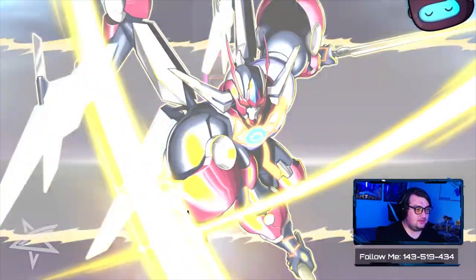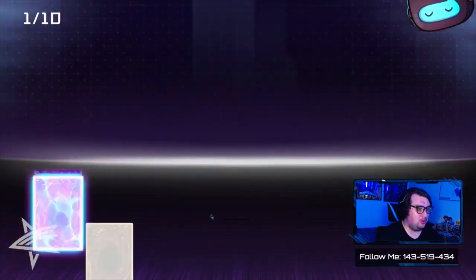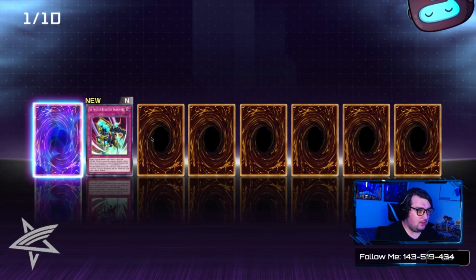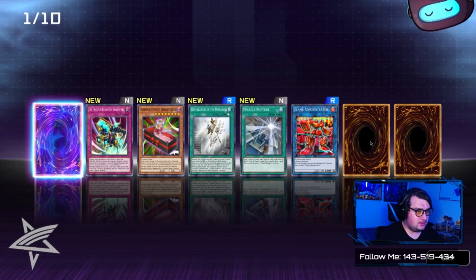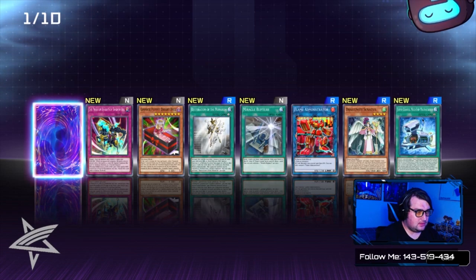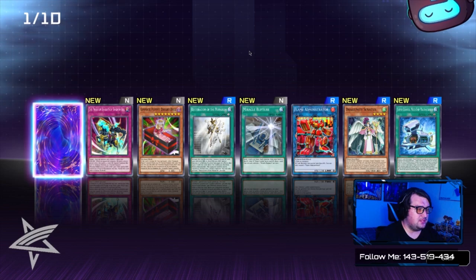Can we get a god-like god pack with all holos? What's the most Ultra Rares you've pulled in one pack? I've gotten three at one point. I've gotten two, but I've also gotten three Supers in one pack.